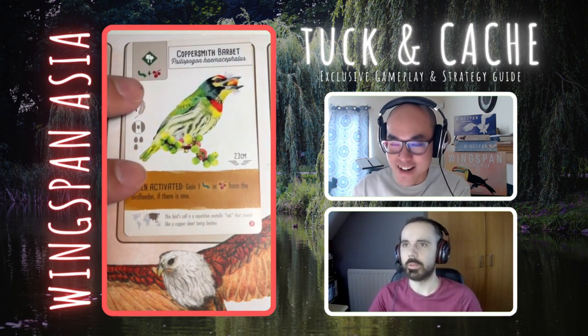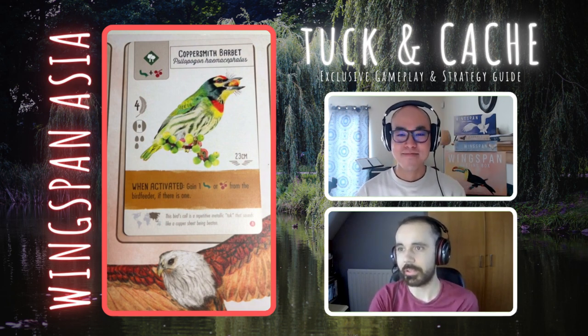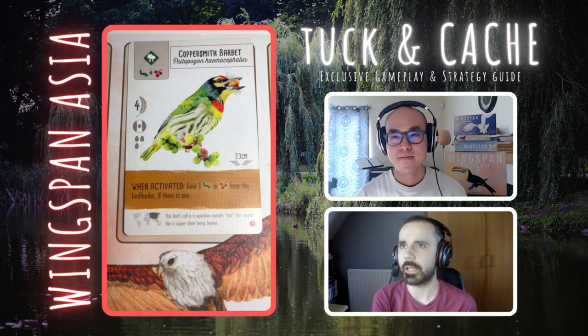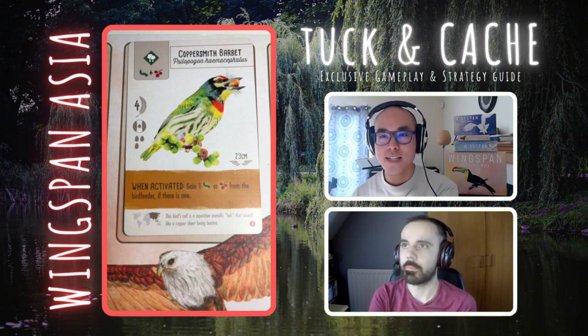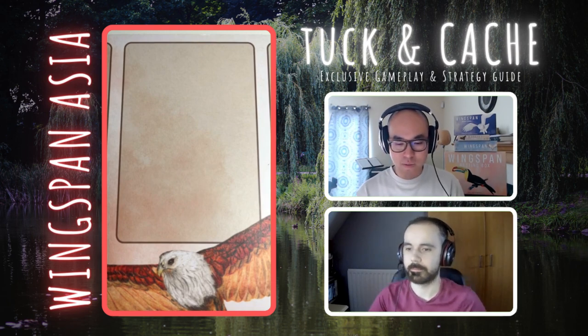Next, a forest bird — the Coppersmith Barbet. Gain a worm or a cherry from the bird feeder if there is one. Quite similar to powers we've seen in the base game. Anytime you're paying two different food for a forest bird and it gets you food back when you activate it, that's a really strong power. Not super exciting, but a solid play.